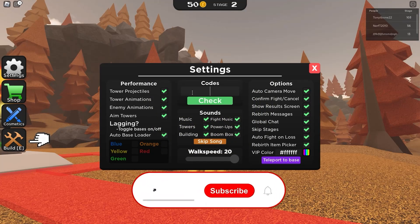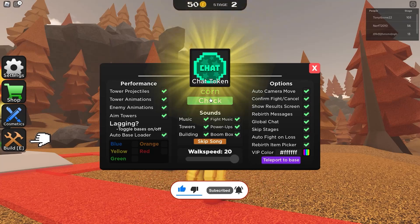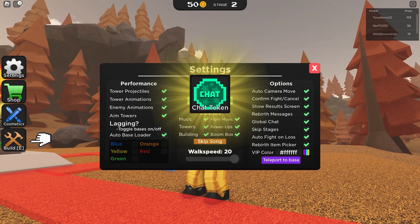Let's start with the code 'the corn' — the corn gives you a chat token. Let's go for a free chat token, and as you can see we just got a free chat token, which is an awesome token.